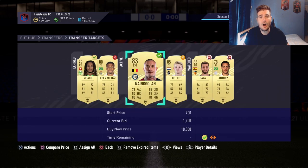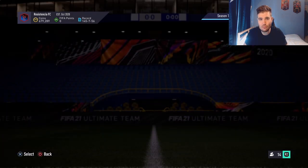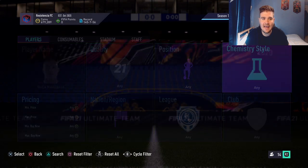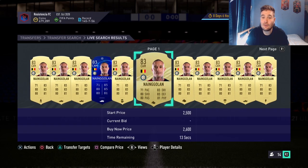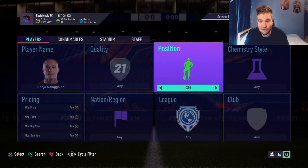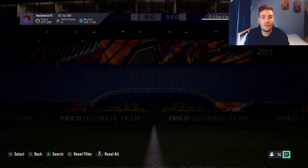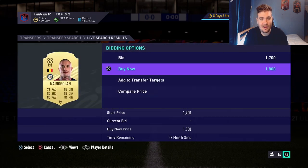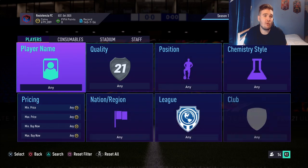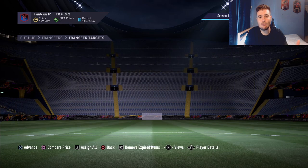2,000 coins after tax is about 1.9k. If I pick up this card at 1.2k I can sell him for 2k and make around 700 coins. Now, Nangolan is a Center Attacking Midfielder but we picked him up as a Center Mid — a position change card. Searching him in a Hunter at Center Mid, he goes for exactly the same price, so it will sell. We'll put him up at 2k.